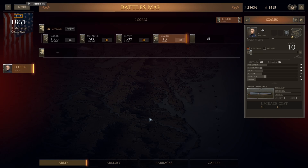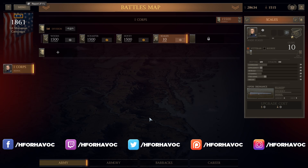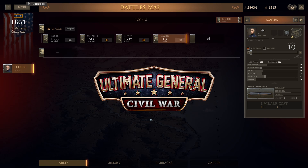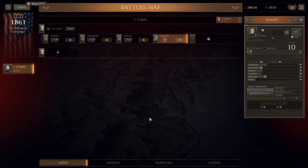Hello everybody, this is Havoc and welcome back to Ultimate General: Civil War, continuing with our Union Campaign. In the last episode we had a very successful defense of the little outpost, and today we're going to do the First Battle of Bull Run, where we will have to go on the offensive in order to be successful.